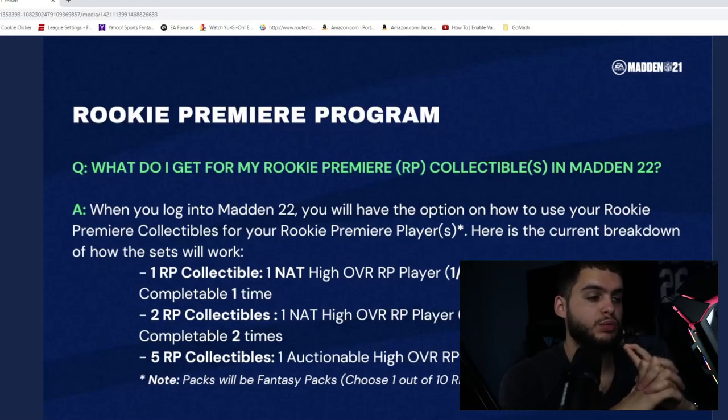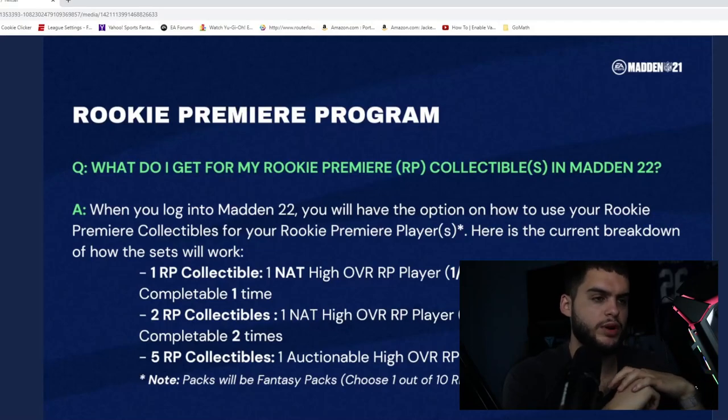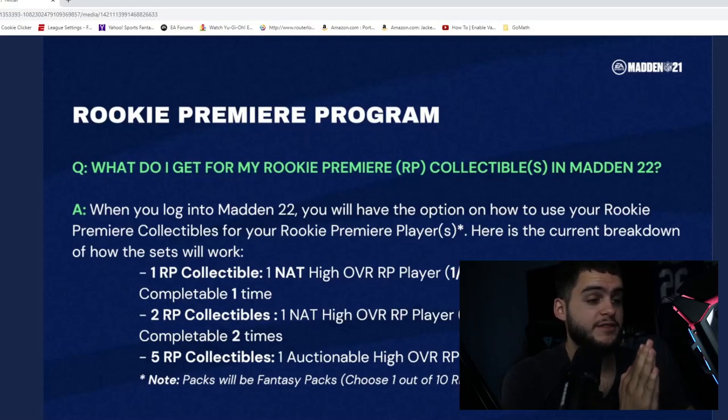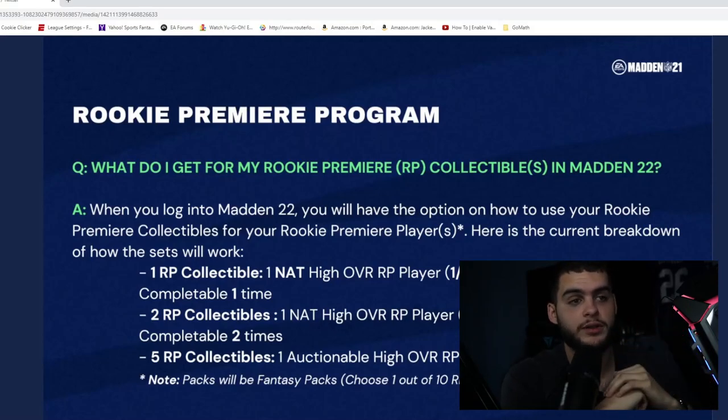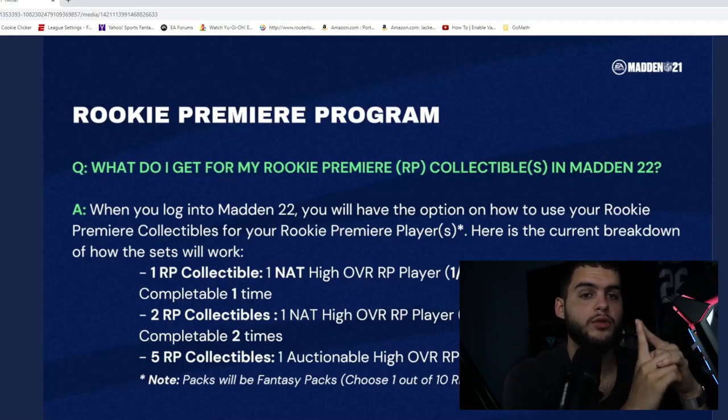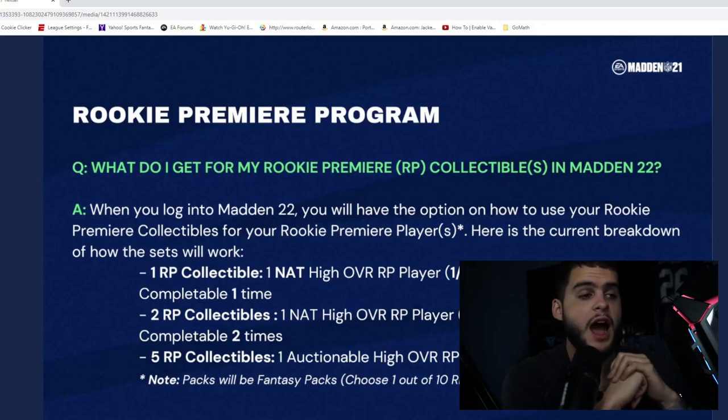If you get 10 tokens, I'd recommend taking Ja'Marr Chase as your auctionable. He'll probably be the most expensive being 91 speed. Day one he may not sell for as much as you think since everyone's doing the same thing, but if you hold him for a few days or a week — once Weekend League opens and everyone wants him but he's no longer available from premieres — he may skyrocket. That's a quick investment tip.